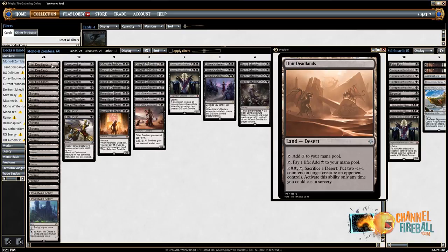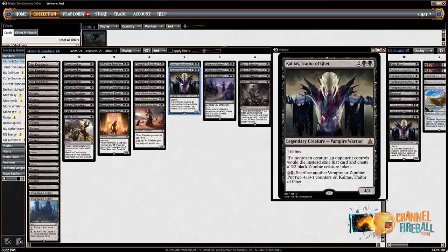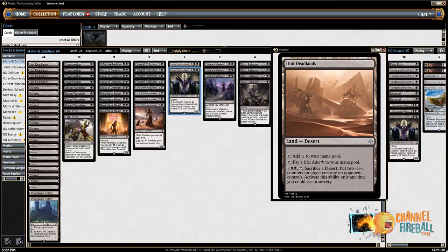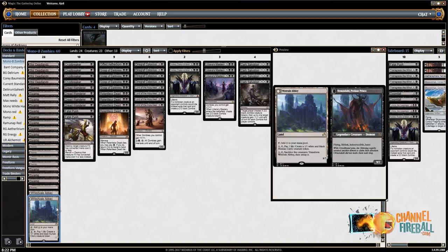Some people play three Ifnir Deadlands instead of four. I prefer four with Kalidus in the main, because that means you're never stranded without a removal spell. If I didn't have Kalidus main, maybe I'd play three, because drawing two can be awkward. Some people also play the land that exiles all graveyards instead of Westvale Abbeys. The blue-white God-Pharaoh's Gift deck is pretty much gone from the metagame, so that card's purpose has been served. Westvale Abbey occasionally steals you games, generating tokens in the late game — I've certainly won two or three games off the card.